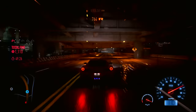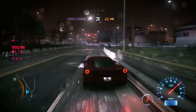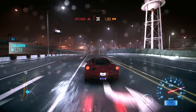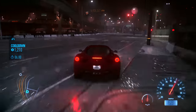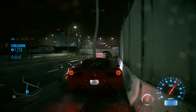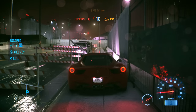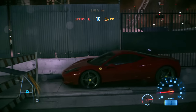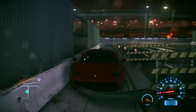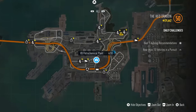Some missions ask you to get your fine total up high enough. The way to do that is by running into cars and driving over things like light posts. That seemed to work to get the fines up. Also, if you do get away from the cops for a bit, you can pull over and press B on Xbox — something else on other platforms — to shut off your engine. I've seen cops just drive right by you if you get out of sight and turn off your engine.